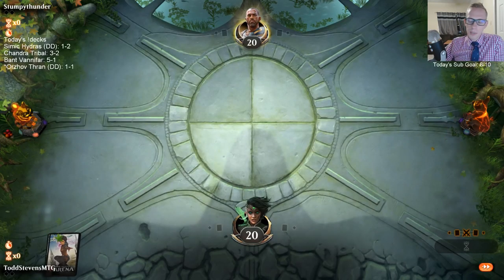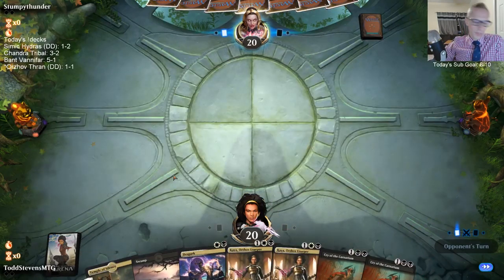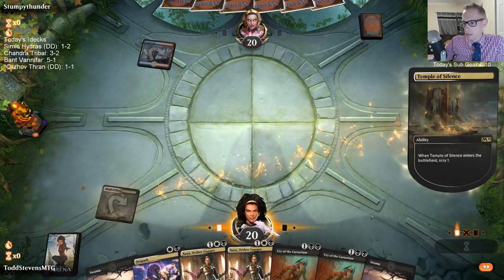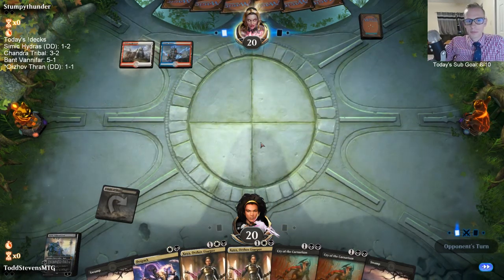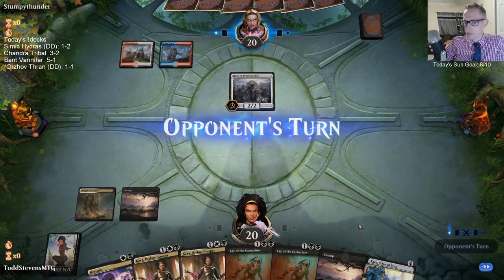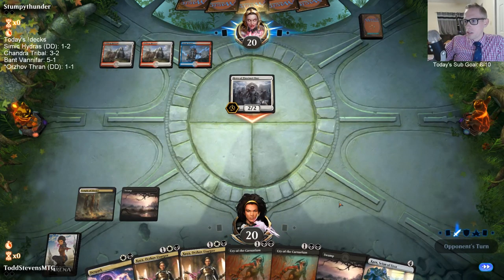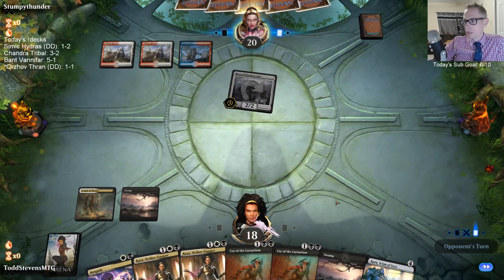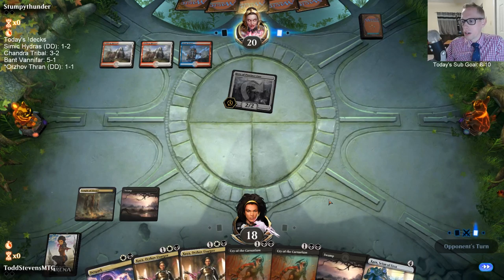Yeah, London Mulligan rule does help. We mulled to four and were pretty competitive. We had some good hands and played Magic. Why did I keep Cry of the Cranarium? Because they have Lovestruck Beast Elf, Paradise Druid, and Risen Reef — like 12 creatures that are good targets for Cry of the Cranarium.